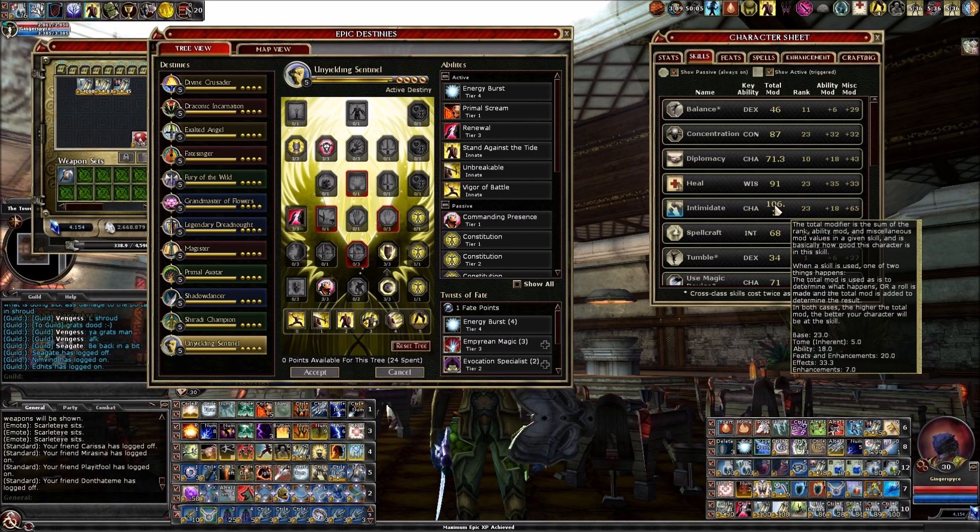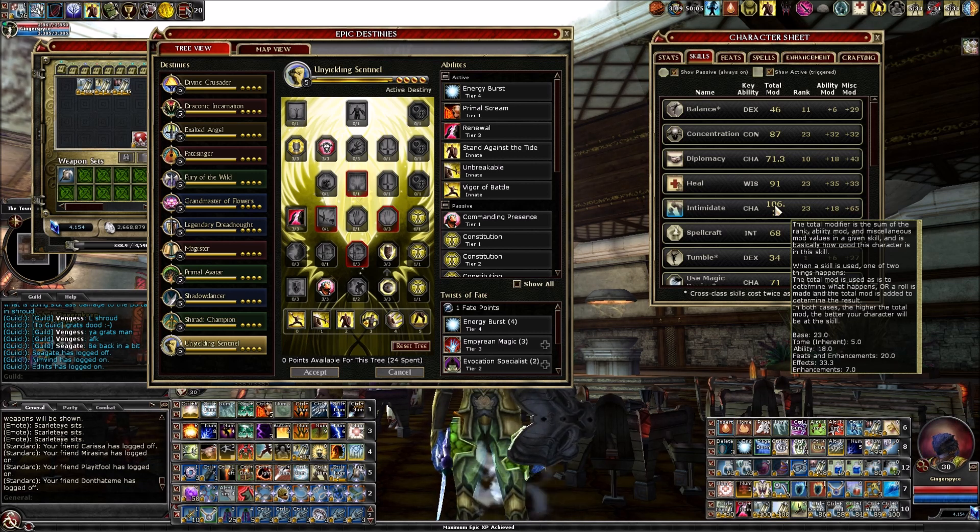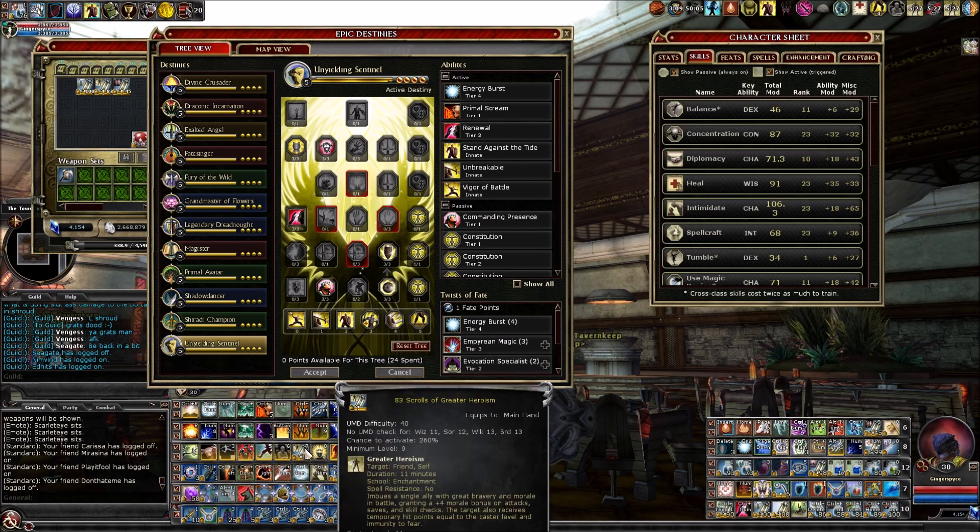My next source is Greater Heroism, which gives a plus four morale bonus on attacks, saves, and skill checks. So that's plus four to intimidate from Greater Heroism.